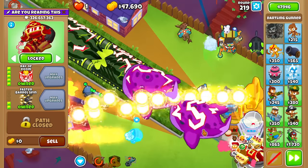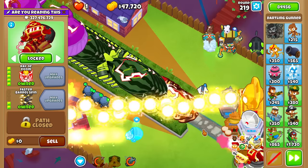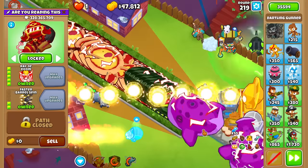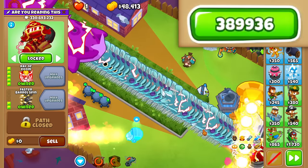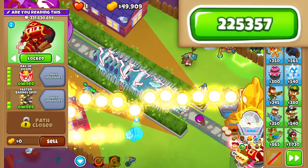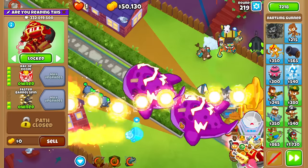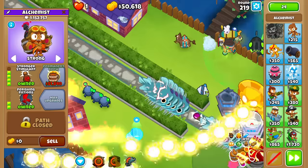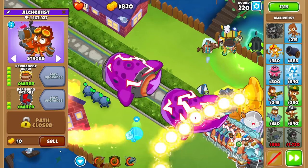One of the joys of Ray of Doom is definitely when there's a giant chunk of ZMGs and they all pop at the same time. Watch here when all these ZMGs pop to BFBs, and then to Moabs, and then to nothing — we see a peak of up to 500,000 damage. It's pierce is like 1,000, which you could pretty much consider unlimited. It took 220 rounds, but we now finally have afforded Permanent Brew — about time.